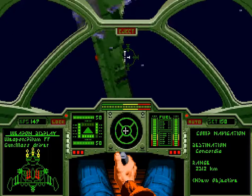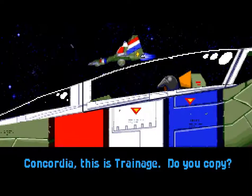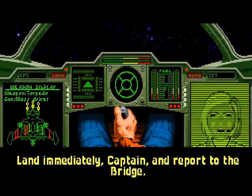I'm going to land it again because apparently there's another cutscene. Concordia, this is Daimon — do you copy? 'What in hell did you think you were doing, mister?' Saving a pilot's life, Major. 'Land immediately, Captain, and report to the bridge.'